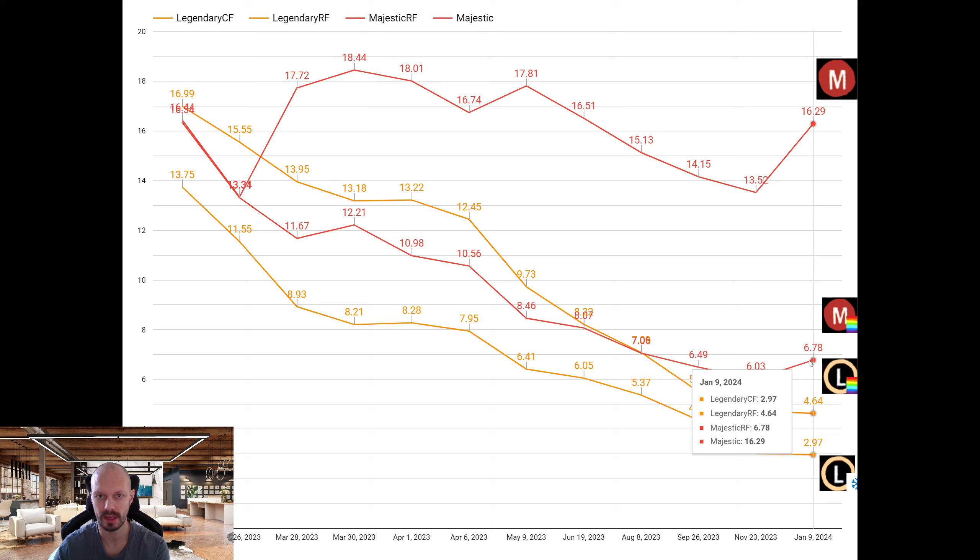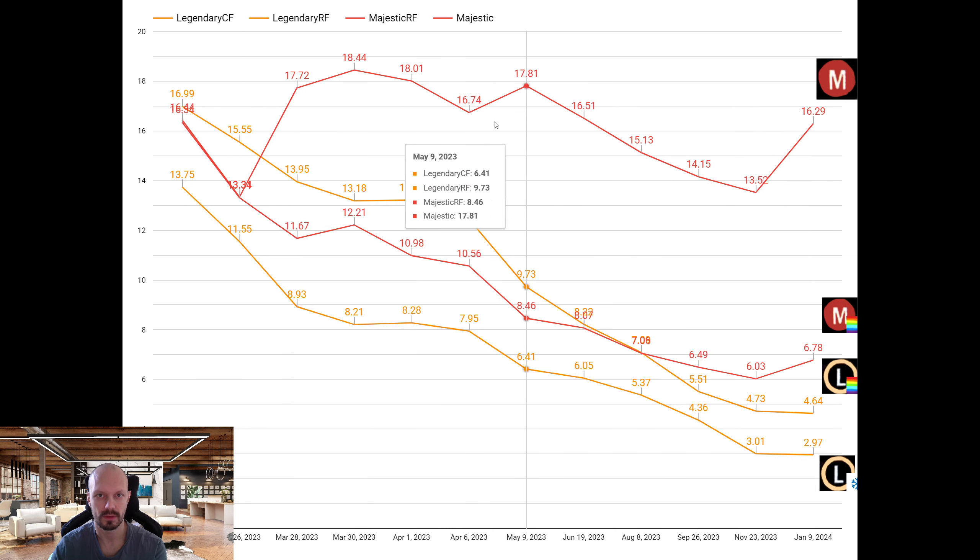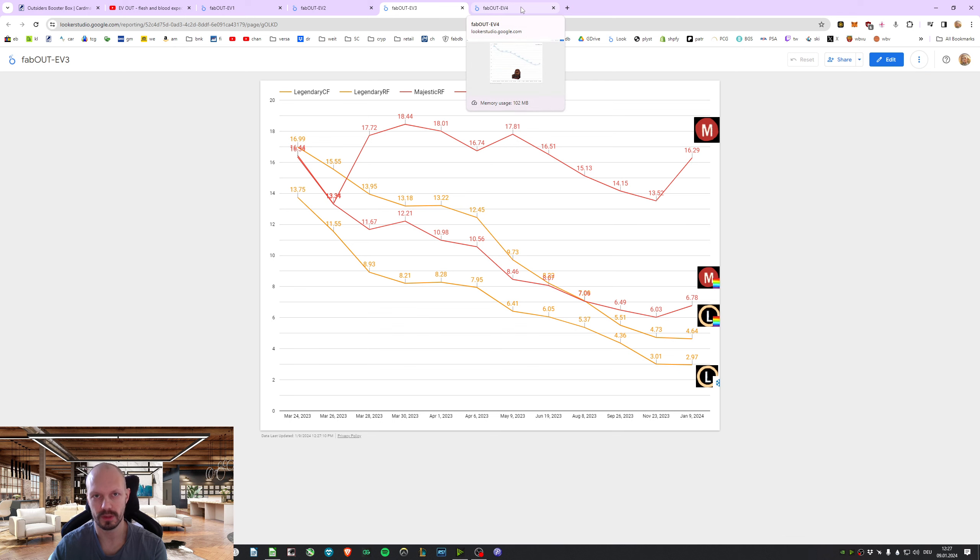The two important numbers are: majestic rainbow foils back to €6.78, and majestic non-foils at €16.29. The last time we saw that high a price was in June. Keep in mind, you get so many Majestics compared to Fabled, Legendaries, or Marvels — this is really what drives the value. I haven't switched any other variables, no odds of pulling — just using card market low prices. Those €16.29 pretty much represent the average price during the whole life cycle of this product.